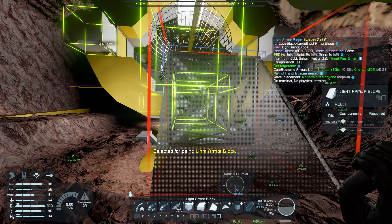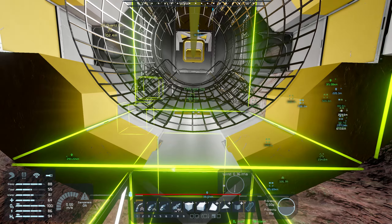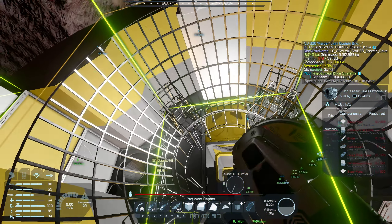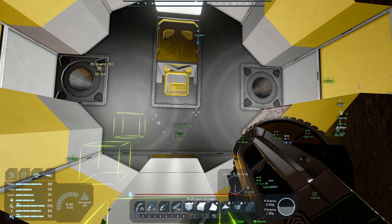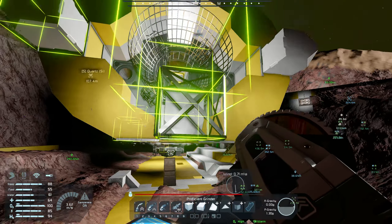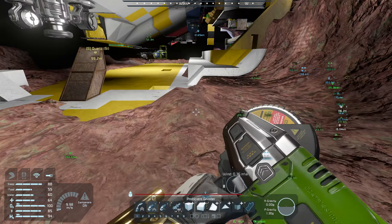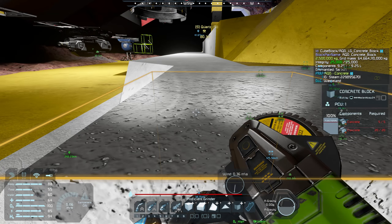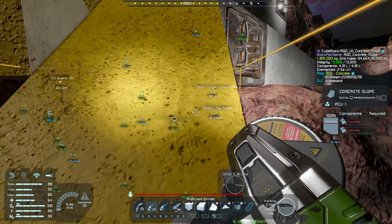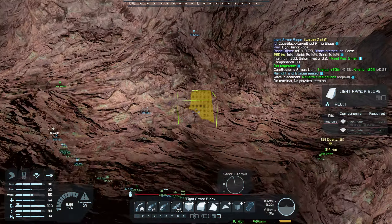Welcome to the maintenance crew — your shift starts in four hours. You get paid in entry credits if you can find any in the cushions — only apple juice, only apple juice. There we go. That's welding slowly.